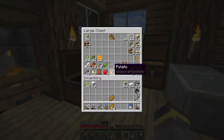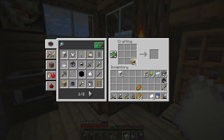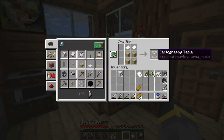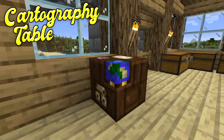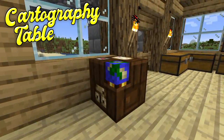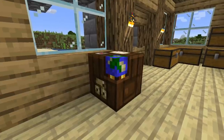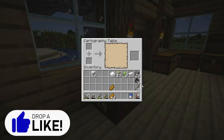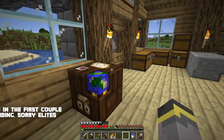Before we get into the adventuring, I'd like to talk about a workstation block we haven't covered yet — it's a really useful one. This block is known as the cartography table. The cartography table was added in Minecraft 1.14. It is another workstation block, just like the stonecutter and the smoker, only this time it controls the cartographer profession. It has a unique UI, and it's all about maps — you can use it to duplicate maps, lock maps, and even expand maps, which is what we'll be using it for today.